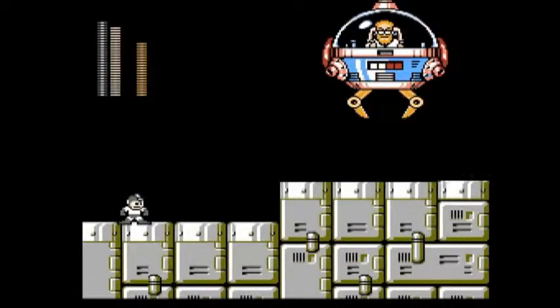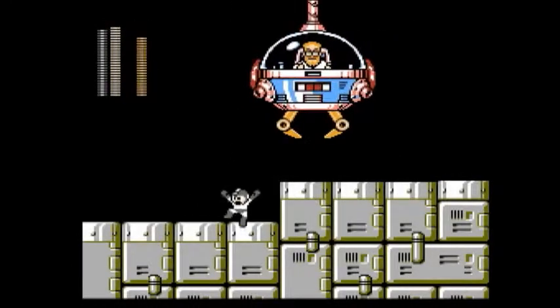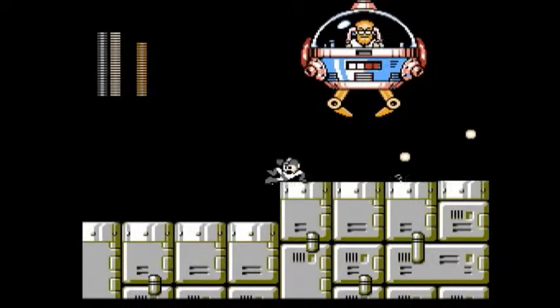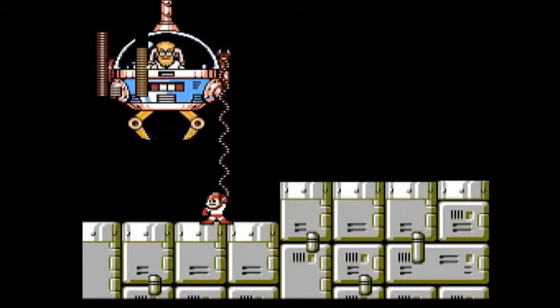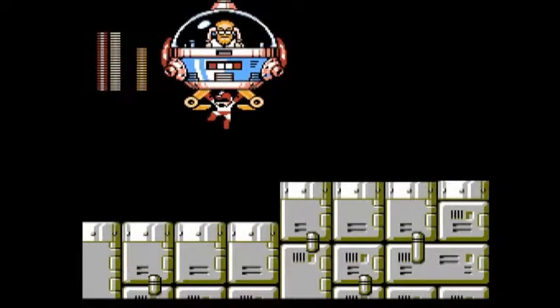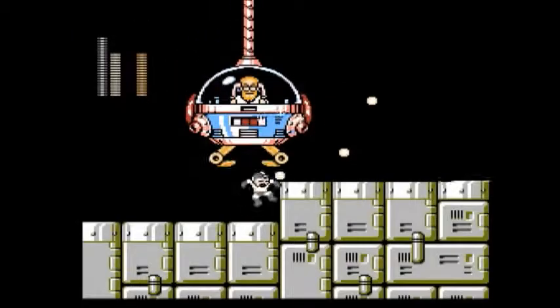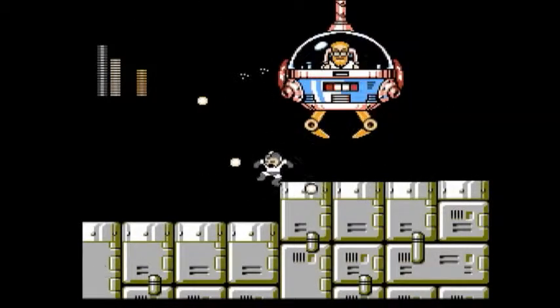Alright, this is Dr. Cossack, and this thing looks like something you'd find in one of those arcade games where you pick stuffed animals out of a claw machine — and they're rigged. The Dust Crusher does good, but you can also use the Wire Adapter against him. This works — like that. But I'd use the Dust Crusher. He is a bit deadly though, and kind of hard to dodge in some cases.